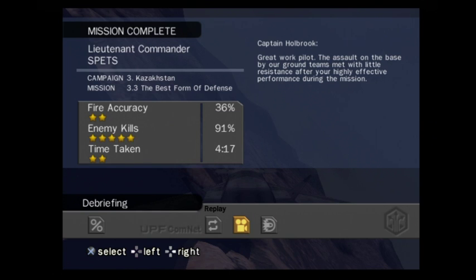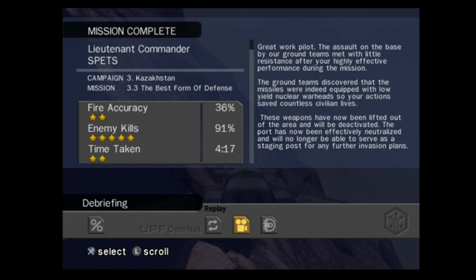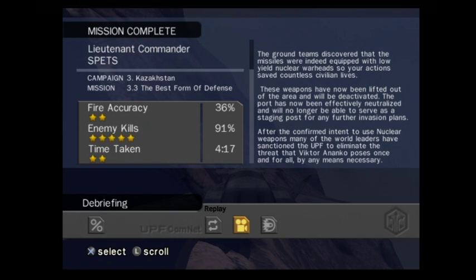Great work, pilot. The assault on the base by our ground teams met with little resistance after your highly effective performance during the mission. The ground teams discovered that the missiles were indeed equipped with low-yield nuclear warheads, so your actions saved countless civilian lives. These weapons have now been lifted out of the area and will be deactivated. The port has now been effectively neutralized and will no longer serve as a staging post for any further invasion plans. After the confirmed intent to use nuclear weapons, many world leaders have sanctioned the UPF to eliminate the threat that Victor Ananko poses once and for all, by any means necessary.